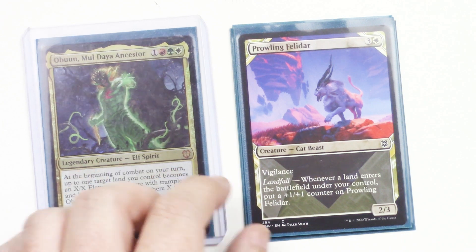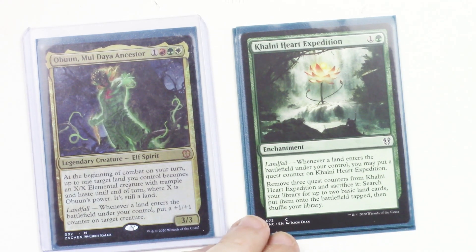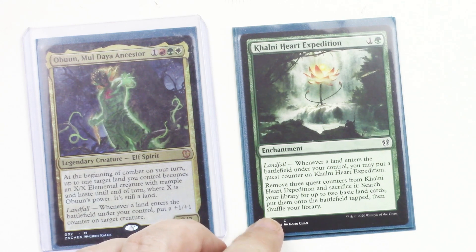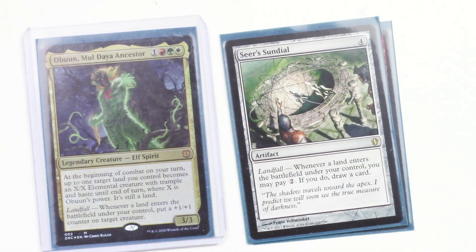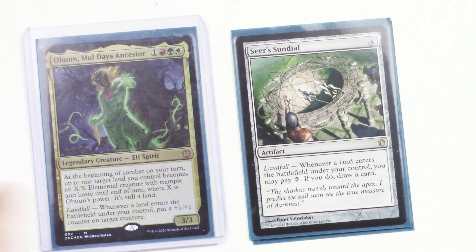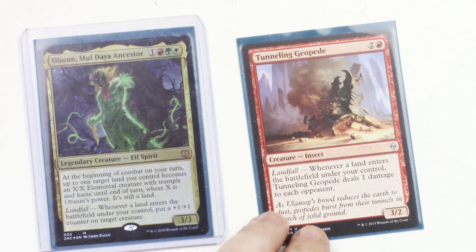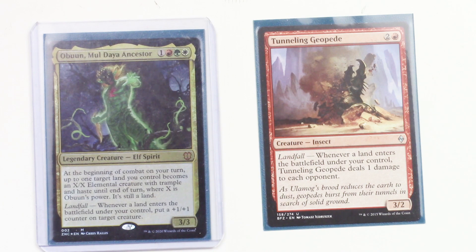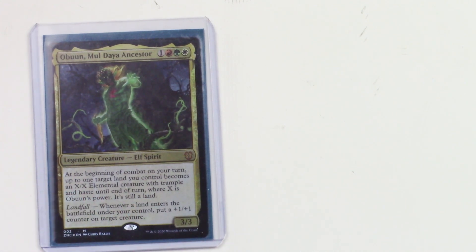Prowling Felidar is a 2/3 with vigilance — when a land enters the battlefield, you get a +1/+1 counter on Prowling Felidar. Colony Heart Expedition puts a quest counter on it whenever you put out a land; remove 3 quest counters and sacrifice it to search your library for up to 2 basic lands and put them onto the battlefield tapped — so you get two more landfall triggers when this goes off. Tunneling Geopede is a 3/2 red insect — when a land enters the battlefield under your control, 1 damage to each opponent. If you have both Tunneling Geopede and Spitfire Lagak out, you get double triggers, and that's scary.